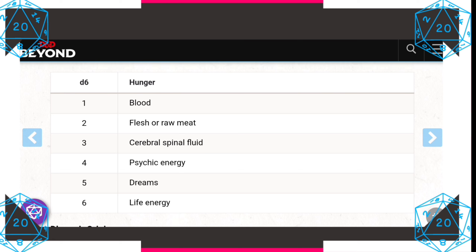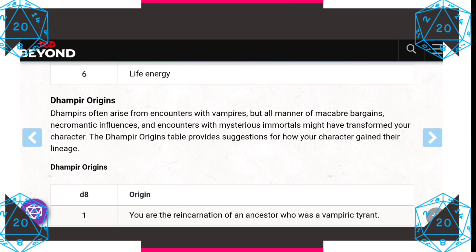For today's video, we're going to be picking psychic energy for our dampir's hunger. As for the origin of your dampir, that's really up to you. There are some cool examples: perhaps it was necromancy, dealings with an immortal, or an encounter with a vampire. There's a table you can roll on — it's pretty cool.